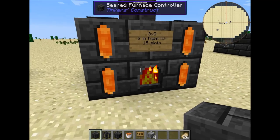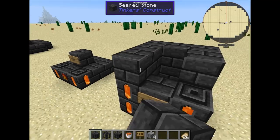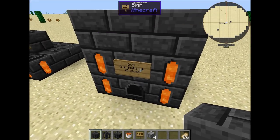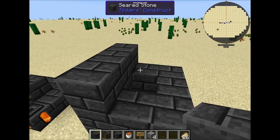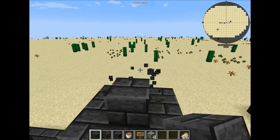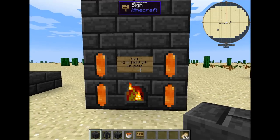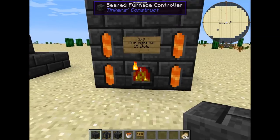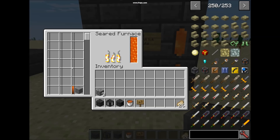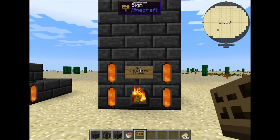When talking about increasing the height level to get more slots, let's see how much we can get by increasing it in level — one, two, three, four, and five. Now let's see how many slots we have. For a three by three and five levels in height, we have 6, 12, 18, 21, and 24 slots. So one three by three at five levels in height.